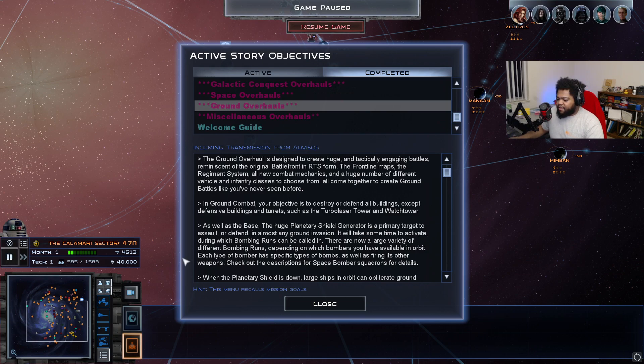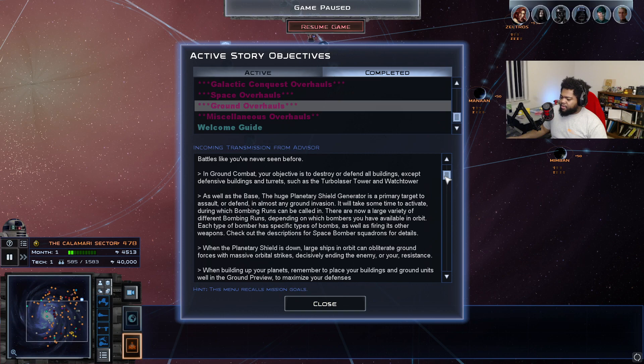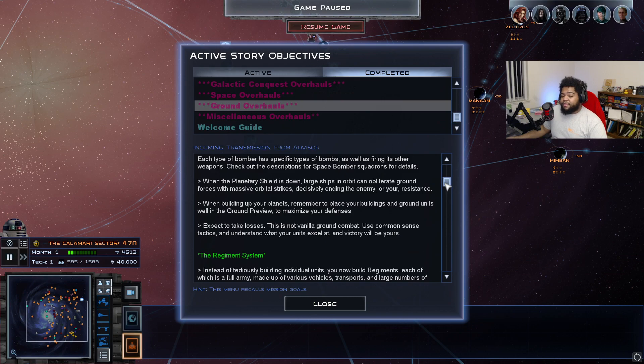Each bomber type has specific bombs — for example, uglies are different from skip rays. If you have a capital ship in orbit carrying fighters, be aware the game may still call in what's on the capital ship even if you have bomber squadrons in your ground formation. When the planetary shield is down, large ships in orbit can obliterate ground forces with massive orbital strikes — these explosions are essentially tactical nukes. When building up your planets, be sure to place your buildings and ground units well in the ground preview to maximize your defenses. Expect to take losses — this is not vanilla ground combat.